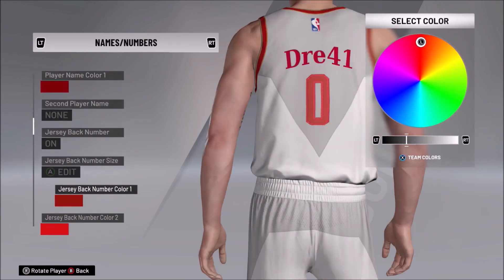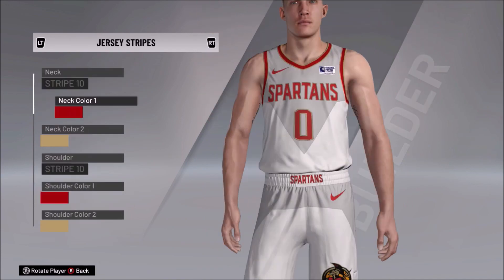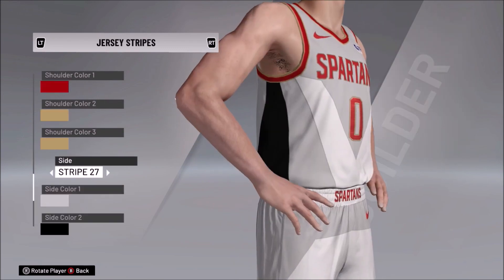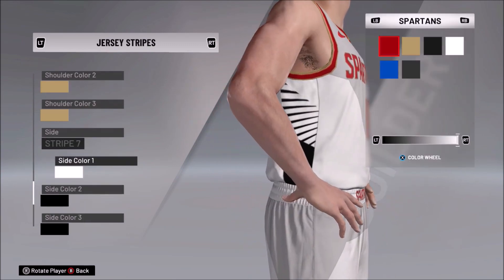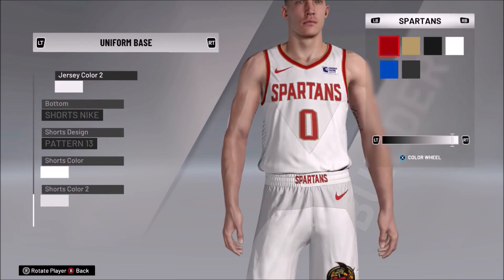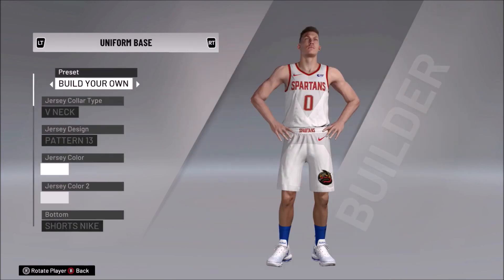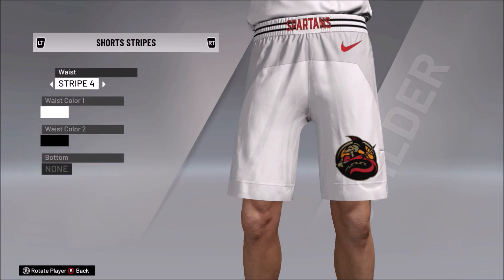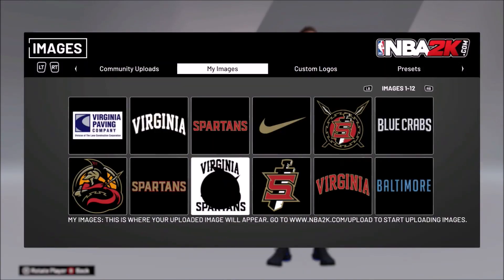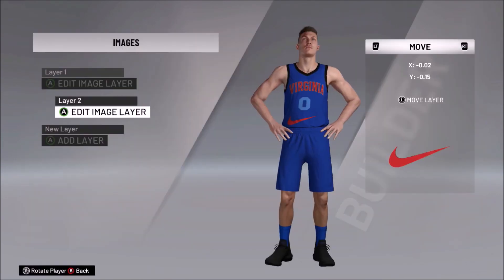I want to make sure the logos I get online match how logos look in the league, as opposed to something so out there it doesn't fit the NBA aesthetic. That's another reason I keep the logos and jerseys a little basic. When I try to go all out with jersey designs, they end up resembling how jerseys looked in the 90s — which isn't a bad thing, because I love 90s jersey design. I'm a 90s baby.